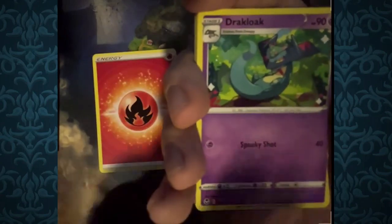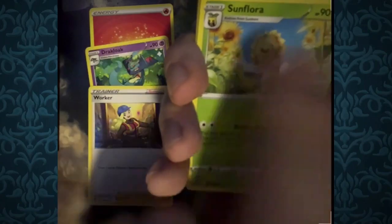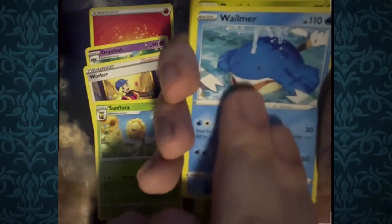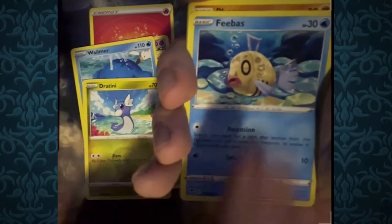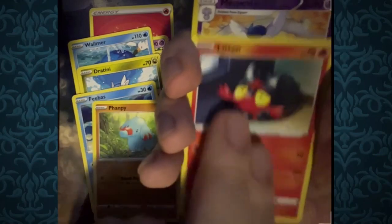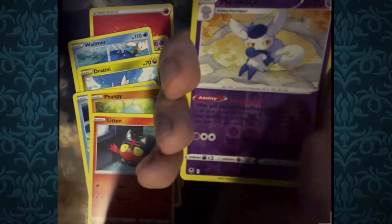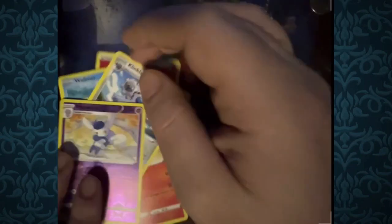Next pack: Fire Energy, Dracaloke, a Worker — very buff Worker — Sunflora, Whalmer, Dratini, Feebas, Panfee, Litten, Reverse Foil Male Meowstic, and for the rare, Klinklang. Not too shabby, though there are definitely some better cards we could get.